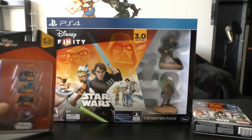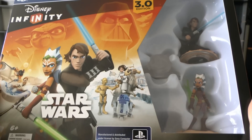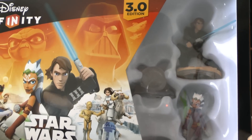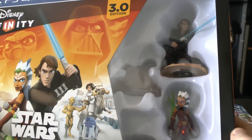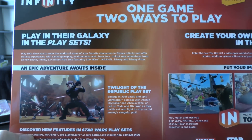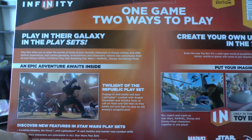We're just going to lay these down and bring this bad boy up. So this is the box and it looks pretty cool. I used to watch the Clone Wars series when it was on Cartoon Network, and that's what these characters are modeled after. This is the back of the box — play in their galaxy in their playsets. An epic adventure awaits, peeps.